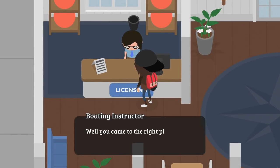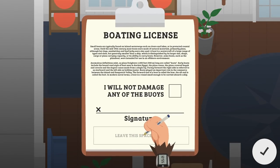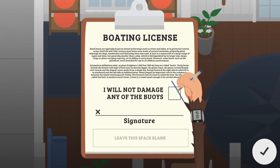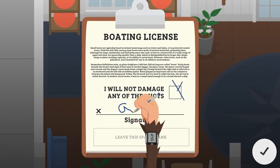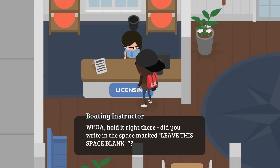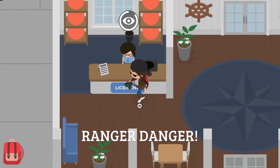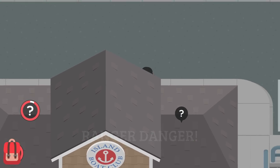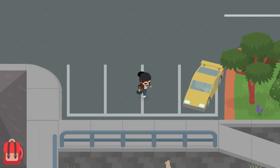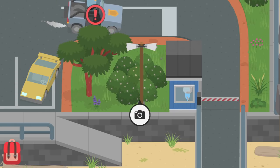He says 'You looking for a boating license? You came to the right place.' First I need to fill out a quick form — very important to follow the instructions. I'll not damage any of the buoys and here's my signature. But wait — he says 'Did you write in the space marked is this space blank? That's highly illegal — I'm calling the ranger!' Are you freaking serious? I guess that's what we get for not following the rules. The ranger arrives!